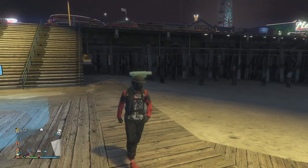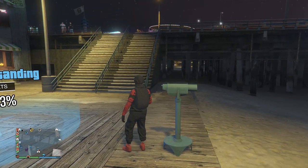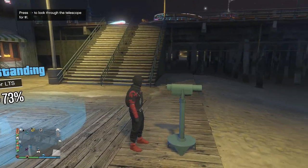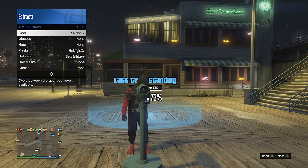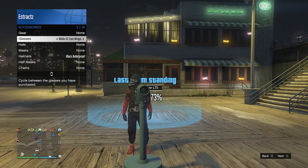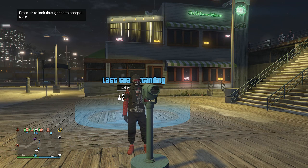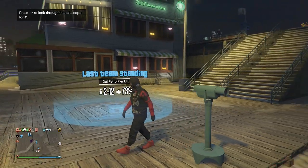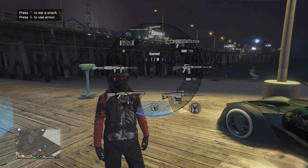Now do the telescope glitch: run by the telescope, press right on the d-pad, and your character will run in place. Then look towards the telescope — that's how you know you're glitched. Pull up your interaction menu, go to Style, go to your accessories, and on your glasses scroll until you find the Red SC Coin Wraps. After finding those glasses, put away your interaction menu. You will see that your mask comes off — don't worry, just walk away from the telescope, and you will see the glasses merge over with your mask and helmet.